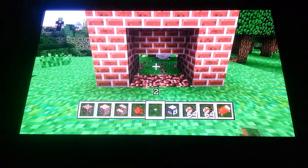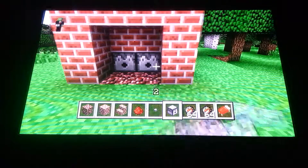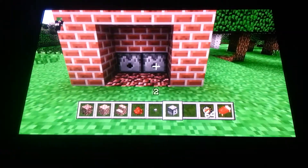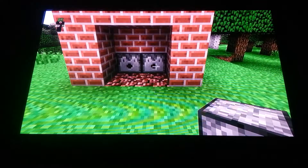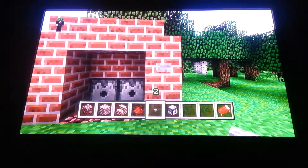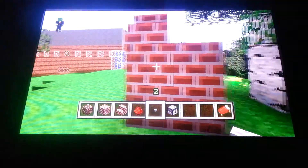Now we're going to pop these two holes out right here, put dispensers, and you're going to put your fire charges in the dispensers. After that, you're going to place your button right here.